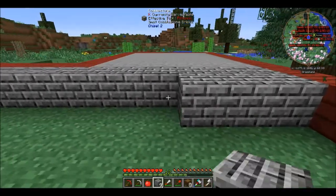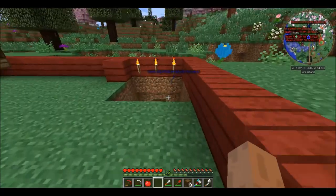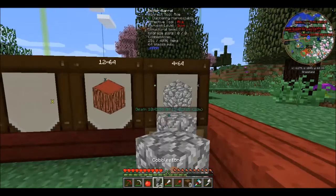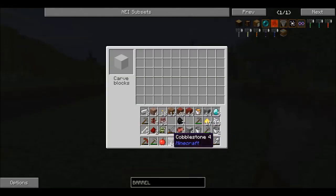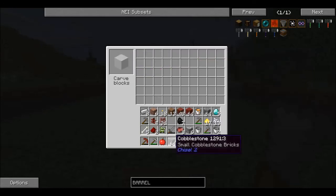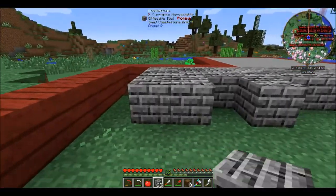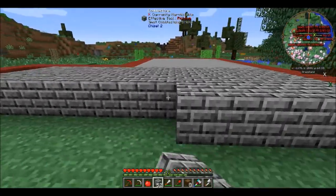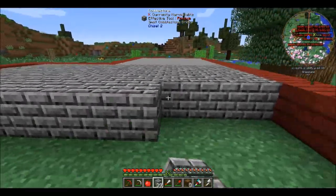I think you can do it with stairs and stuff like that. This is the mine I had. Let's grab another stack of cobblestone and just carve it — it's awesome. I'll show you guys down there once I place all this cobblestone. It's pretty awesome. I really like this cobblestone.